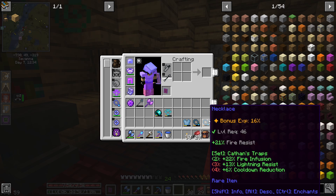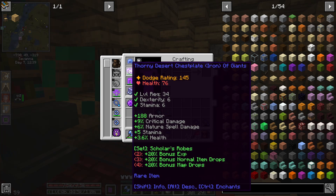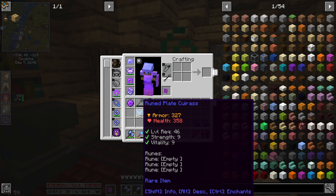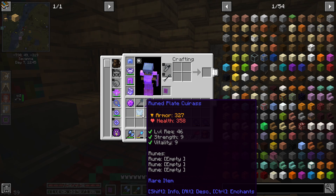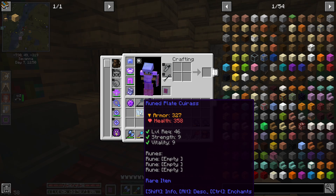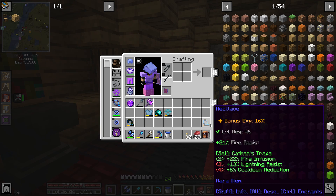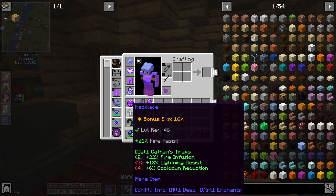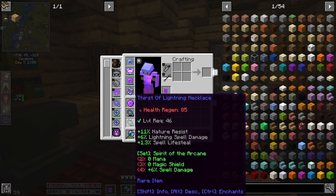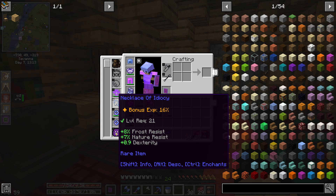We got this chest piece — right now we're wearing this one, which would be trading out dodge for armor, which is perfect. I don't even think I get dodge anymore, or maybe it's just grit that I lose. We're going to have to slot some runes, but we will definitely take that. We've got a couple different necklaces here. This one is 16% bonus XP, which is what we've currently got, plus 0.9 dex — so almost a point of dex off of that one.